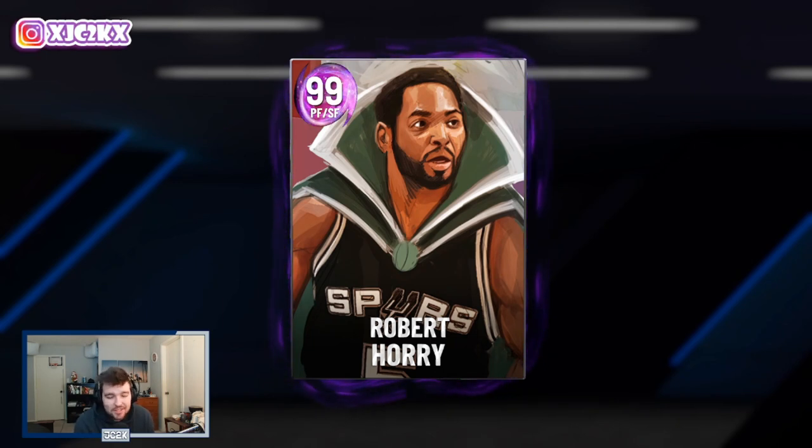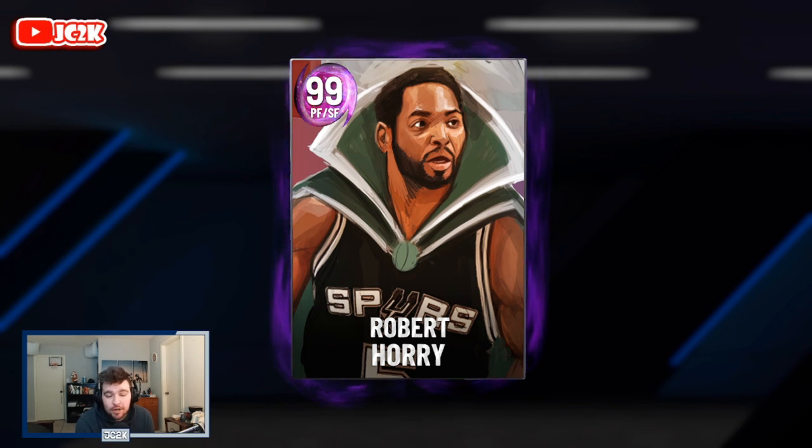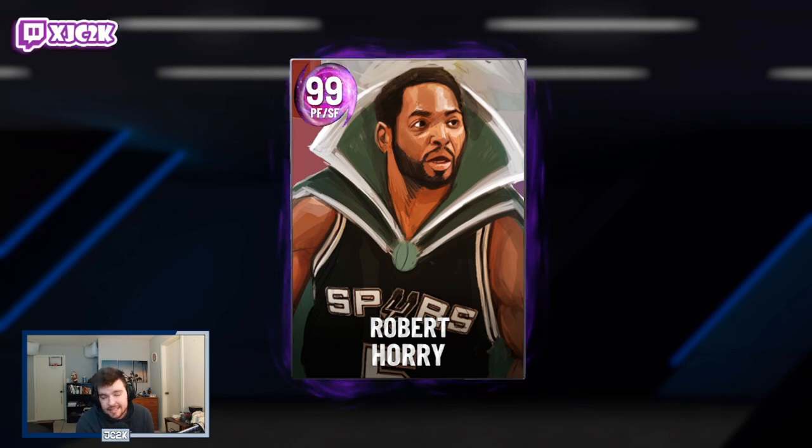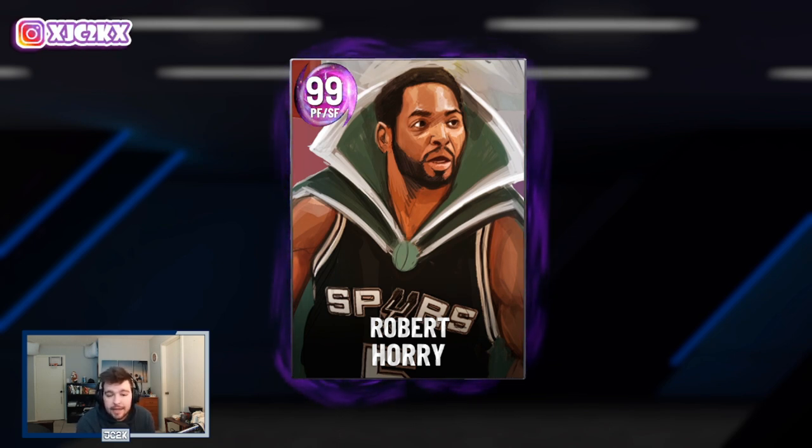Welcome back to another JC2K video. Today we're doing gameplay with the brand new Dark Matter hero Robert Ori. Robert Ori is — I'll admit — not the last card I expected to be the lock-in for Wilt Chamberlain. He's the last card released to lock in in-game Wilt, and Hero Robert Ori is required for that set, so I did buy him and lock him in.